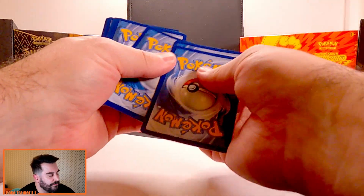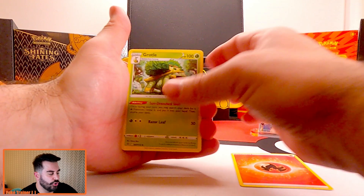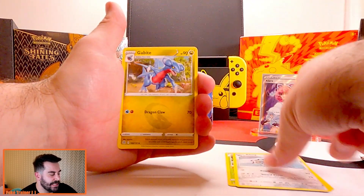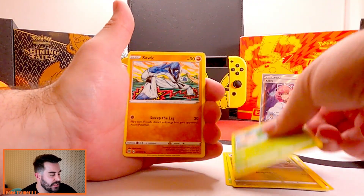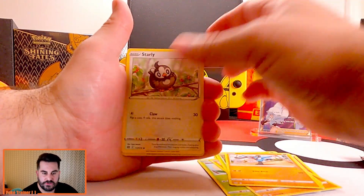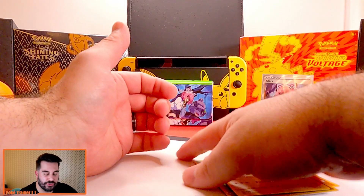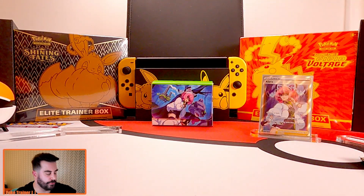Here we go. We got Fire, Grottle, Clang, Gabite, Burmy, Salk, Cherubi, Riolu, Starly, Gabite, and just a normal Tornadus. Normal, normal, normal.